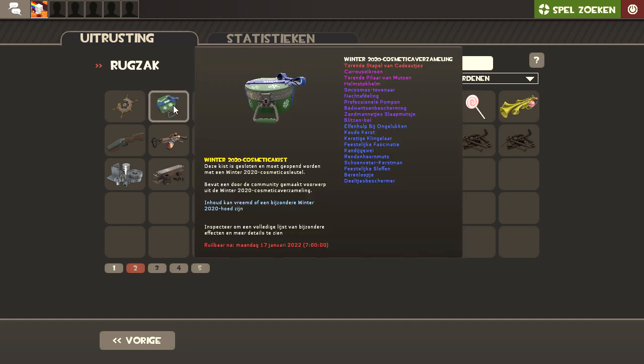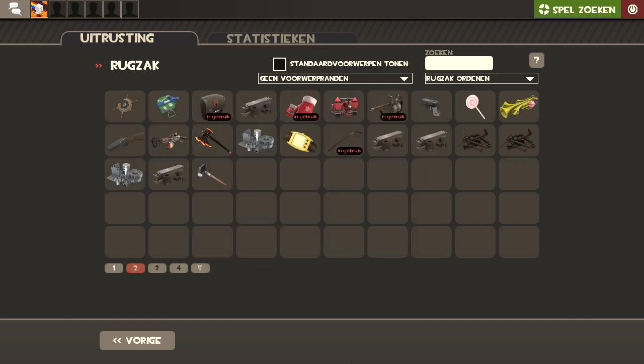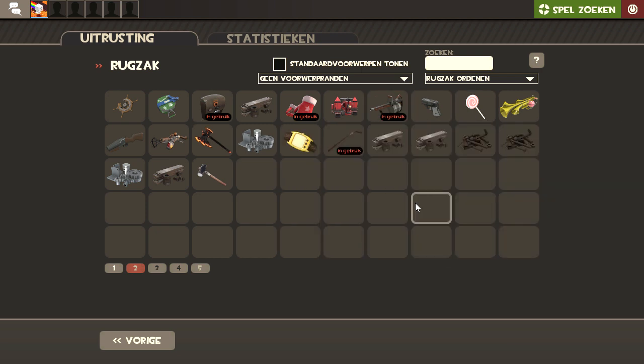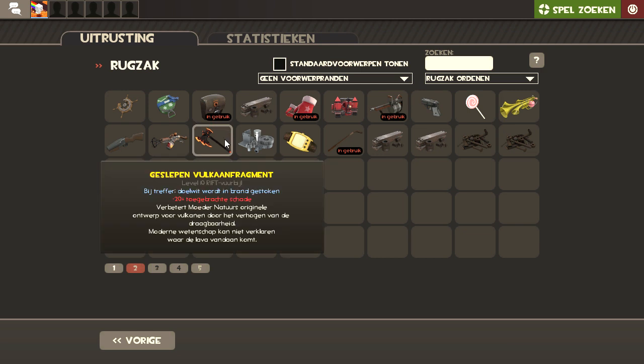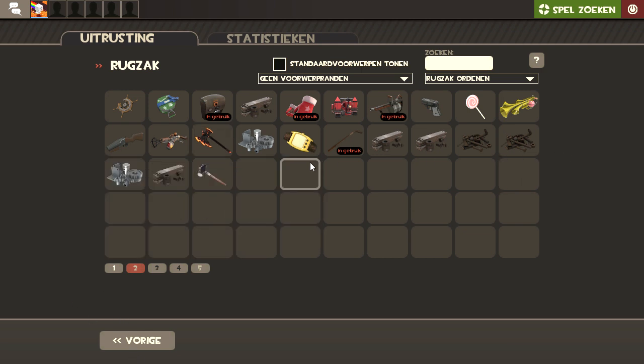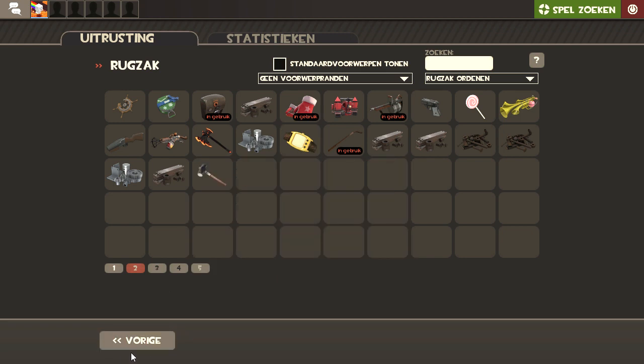If you go to my account you can see a trade thing. I have a Winter 2020 key — please go trade me, I really want it so I can open the crate. I got all these items because someone got them for my friend, because he really wanted to help me. I have this weapon — I know it's bad — but you can just trade weapons for scrap itself, and that's pretty handy.